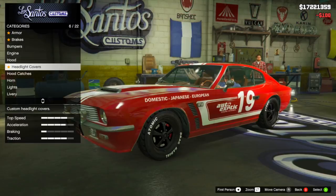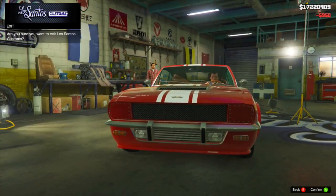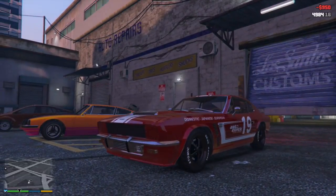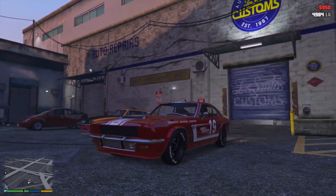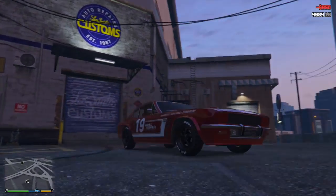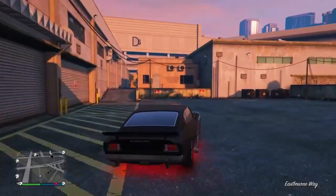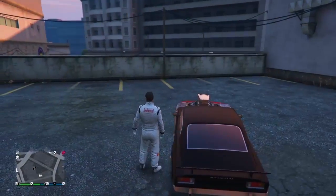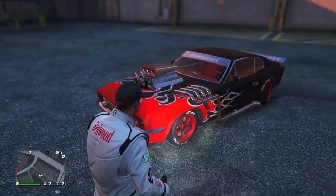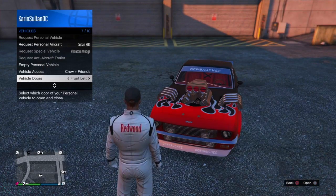The second thing we need to talk about is customization. The Debauche Rapid GT Classic has unbelievable customization — it has the most customization of any sports classic vehicle and rivals pretty much any vehicle you can bring inside the Los Santos Custom Shop. You can upgrade the bumper, the hood, the headlight covers, spoilers, skirts. It's crazy the amount of upgrades you can do. If you're someone who likes to modify and customize a car and make it as unique as possible, you're going to absolutely love the Rapid GT Classic.